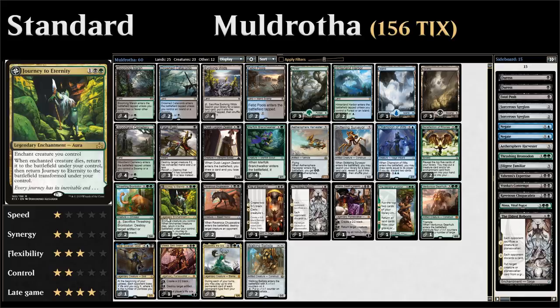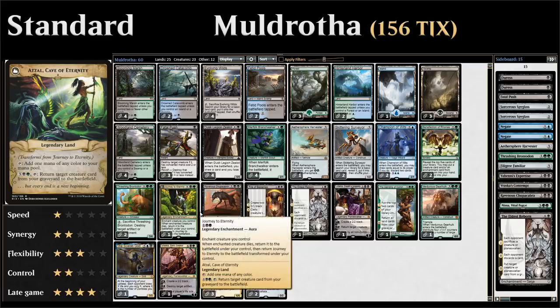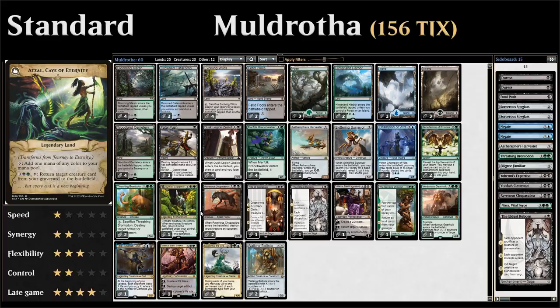We have one copy of Journey to Eternity, which we've featured before on the channel. It combines nicely with Thrashing Brontodon — enchant the Brontodon, target the Journey to Eternity with the Brontodon's ability, and the Journey transforms into Atzal, Cave of Eternity before it gets destroyed. Cave of Eternity synergizes well in a deck that puts lots of creatures in the graveyard. You can also just enchant one of our two-drops and chump block to transform it.